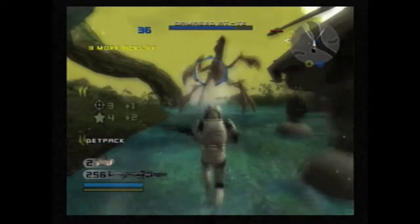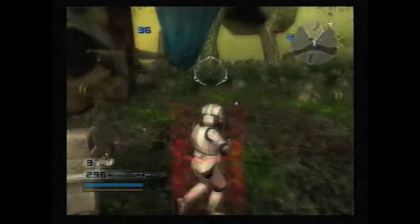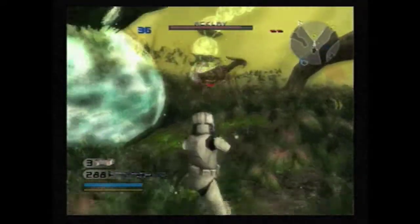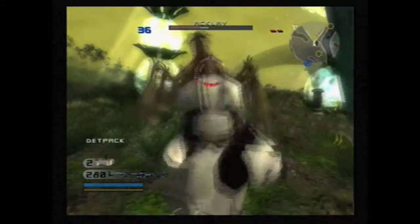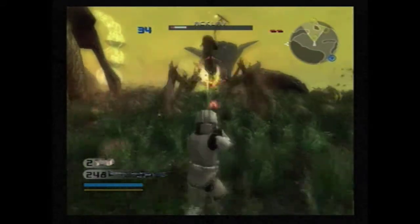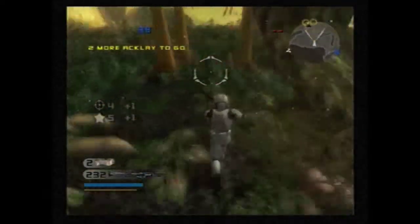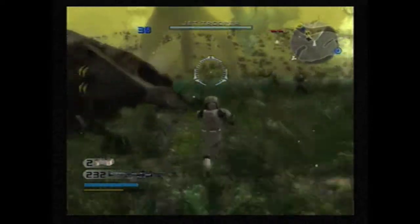If you can place the det pack right underneath them and blow it when they walk over it, I think that's the best way to deal with them. The other way would be with the Heavy Trooper and his rocket launcher and mines — preferably the mines if you have friendly fire off, so you can detonate them right in front of you. The problem is they emit such a large explosion and a lot of times they'll send you flying backwards, leaving you helpless if there are any other Acklays in the area. Also, the Acklays have to walk over a very specific spot to trigger the mines, so I feel like the det packs just work a lot better.